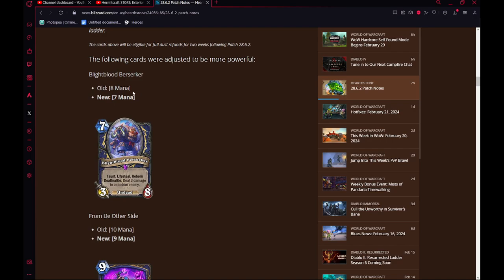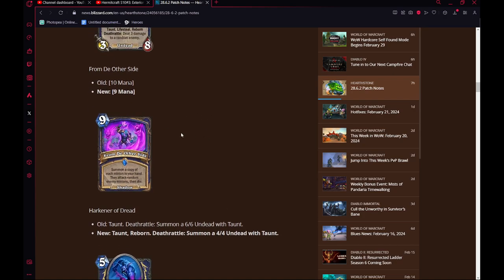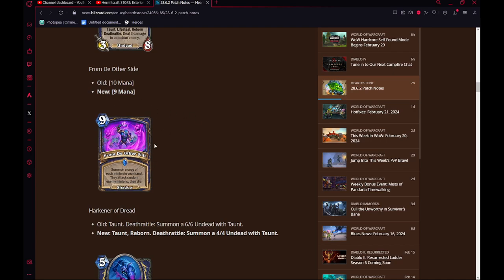Now here are the buffs. Blight Blood Berserker is 7 mana from 8 mana. I don't think this makes any difference for Wild — you don't run this in Big Shaman, and even if you did, the mana cost change doesn't do anything. From the other side, you don't really play this in Wild either. Now that it is 9 mana instead of 10, it is significantly better — you play it one turn earlier. I don't think you're really ever playing this, but it's definitely not as bad as it was.